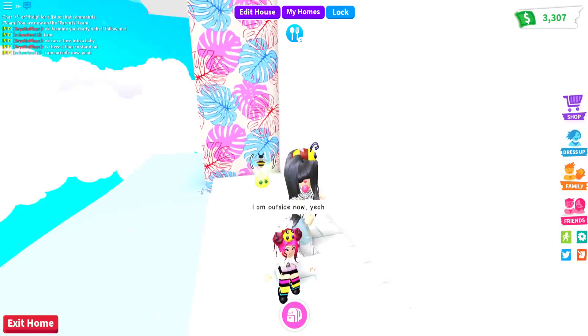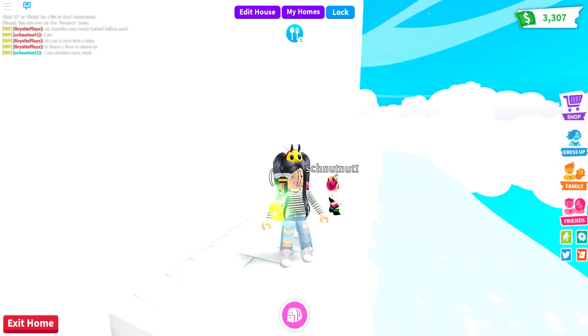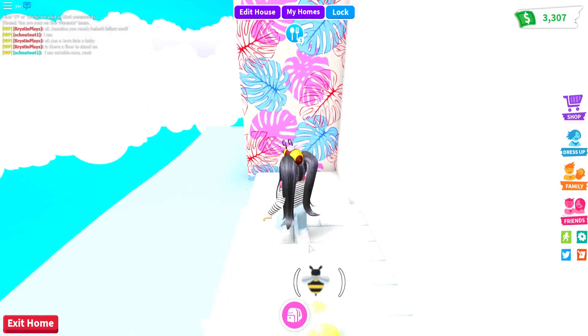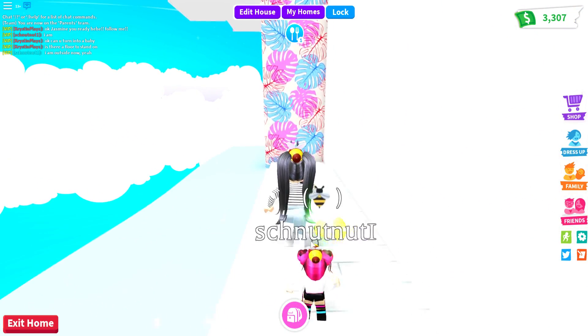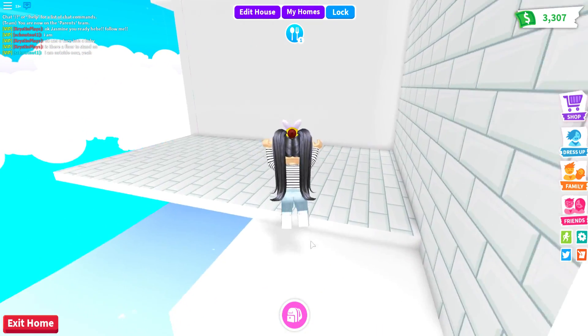Oh my gosh, it worked! So if you can get your way through that wall right when you first walk in the apartment, when you get here there's actually a little hallway area and even water. There has actually never been water in any of these hidden rooms before.